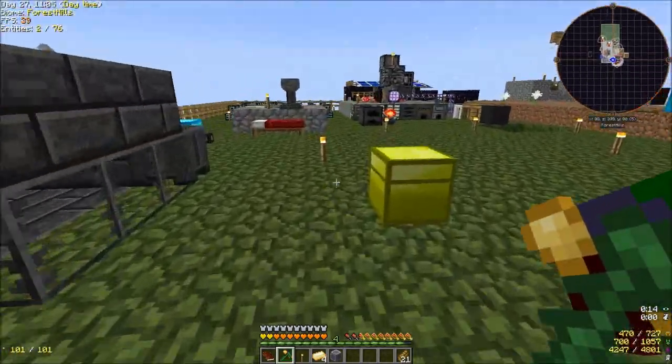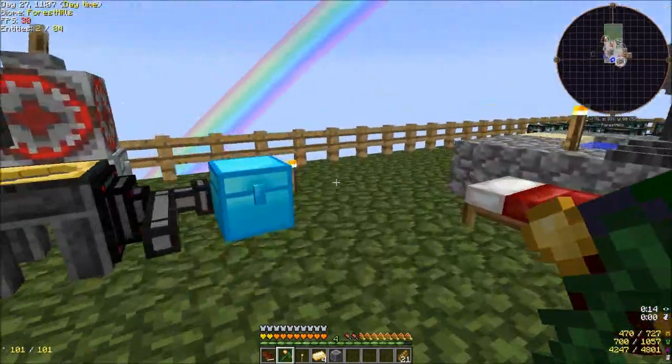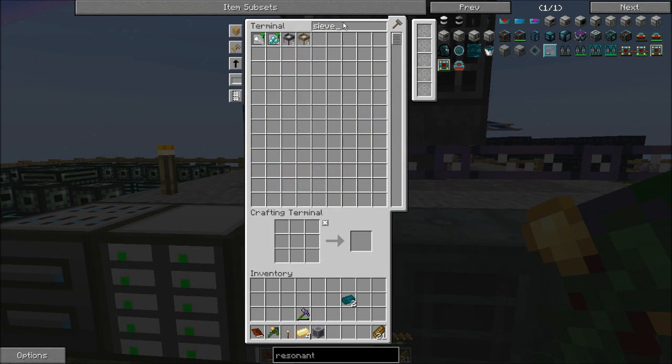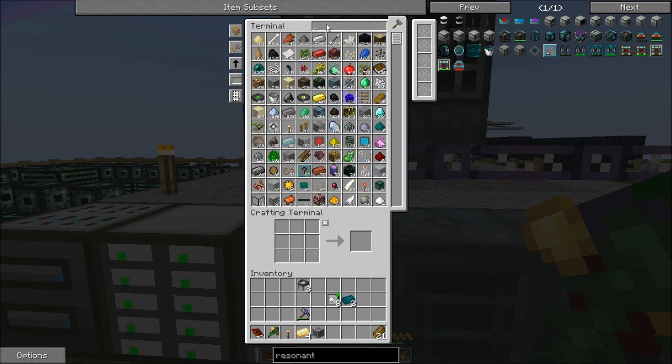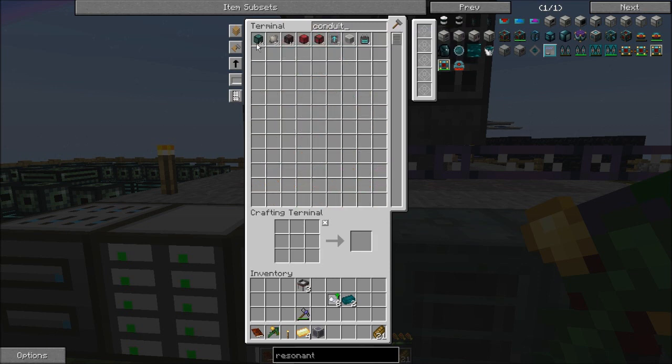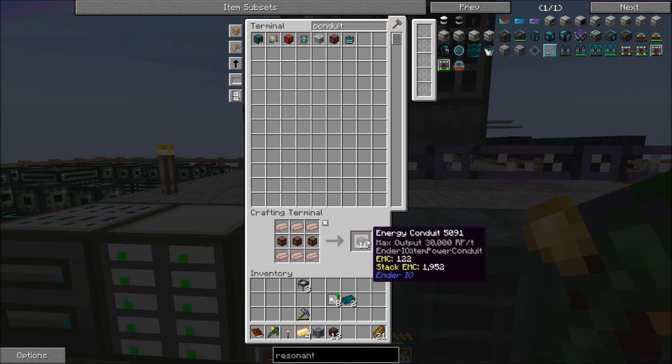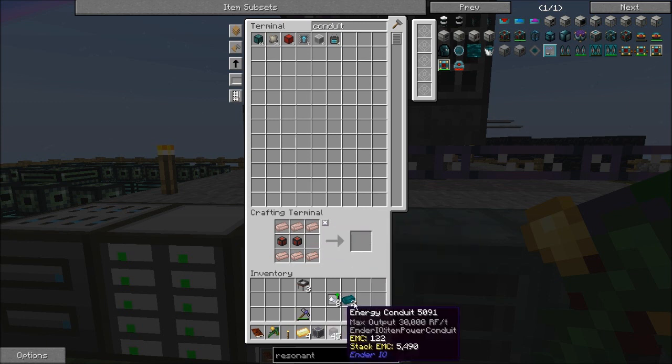The first thing we're going to do is take this compactor here, make sure it's empty, and pick it up because we're going to move this whole thing. We're going to need sieves — I have three automated sieves in here. We're going to take some of the speed upgrades too. I'll want to make more of these, but this will be a good start. We're going to need our Energy Conduit; I might actually need to make more of that. Can I make Tier 1 Energy Conduit? Yes, that'll work.